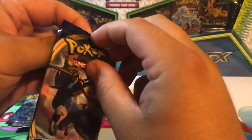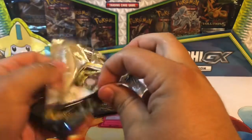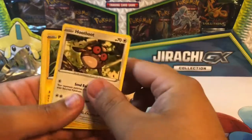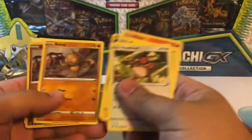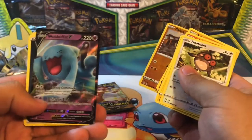Everybody says basically these are just repacks — they go back through, weigh the packs, and try to get out what they can. Even the vintage cards that supposedly they throw in are just repacks where they open them up, take the good cards out, and repackage them. Got a reverse holo and then a Wobbuffet V — so first decent pull there.